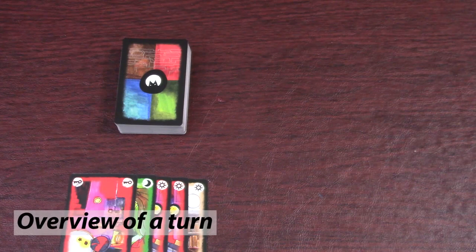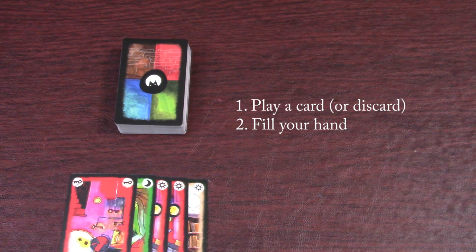A turn is divided into three phases: first you play a card or discard one, second you fill your hand, and third you shuffle the Limbo Pile.